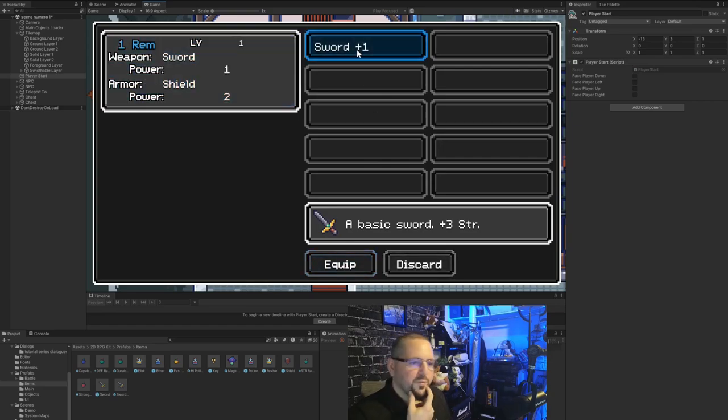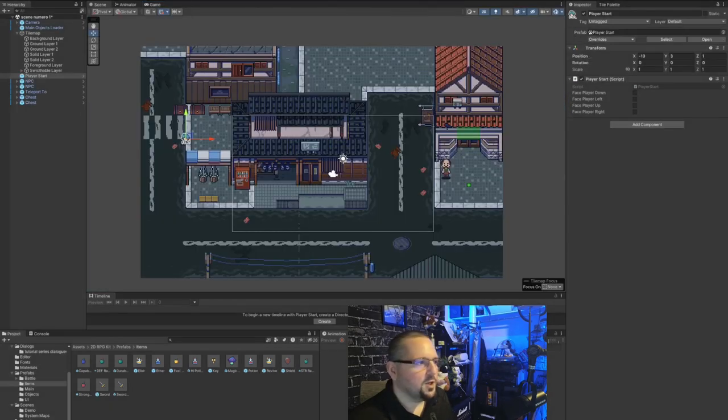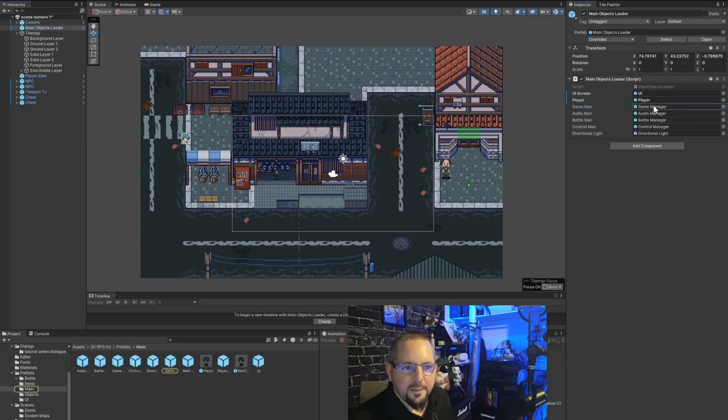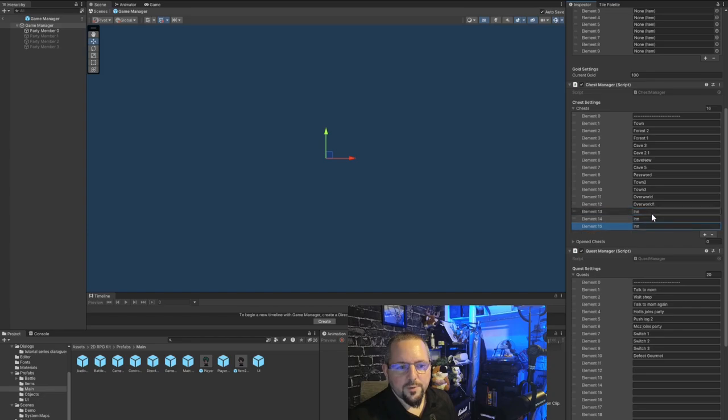You have not told the ensemble of scripts under the main object loader — which all work together — that these two new chests exist and need to be saved and loaded. This is all very simple code. So after showing the chests will work but not save, we go to the main object loader game manager chest settings, click the plus button twice, and add the chest numbers 001 and 002. Then save with Ctrl+S and go back to the scene with the back arrow.